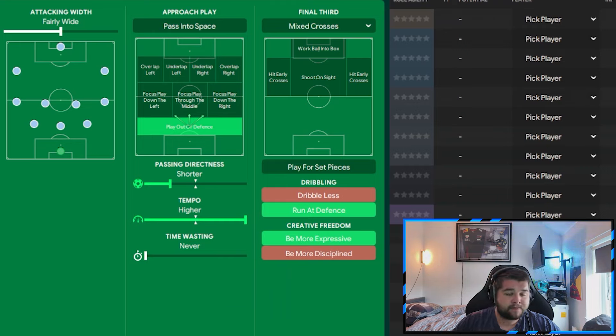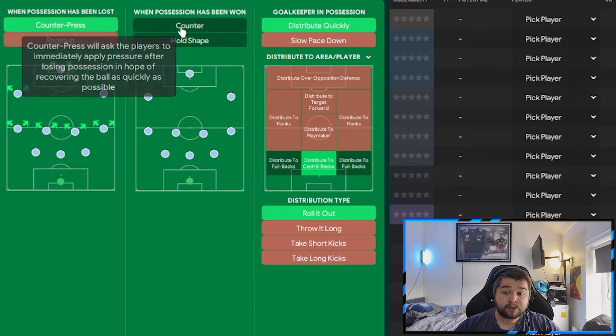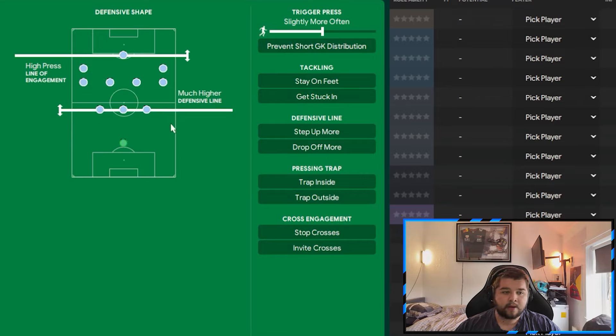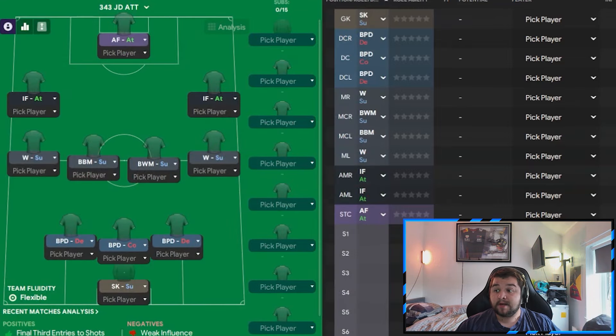If you want to go more directly and sacrifice possession, you could also use pass into space. In transition, distribute quickly, roll out to the centre backs, counter-press and counter on possession won. Out of possession: high press, much higher defensive line, step up more, get stuck in, prevent short goalkeeper distribution, and max trigger press. This is as attacking as a tactic can really be - a much higher line, countering, aggressive, attacking - so it might leave you defensively vulnerable. As a powerhouse the quality overrides the risk. For any other team, only use this in an emergency situation when you need a goal - then go back to the balanced or defensive tactic.